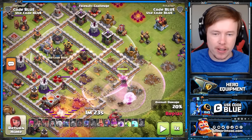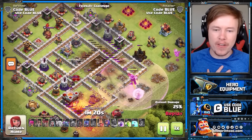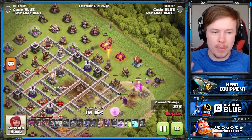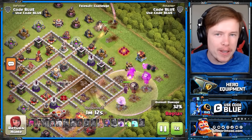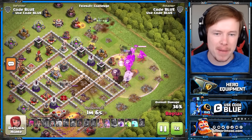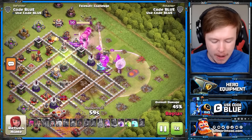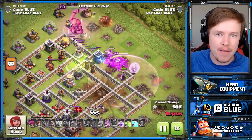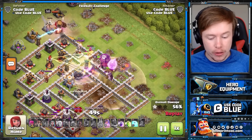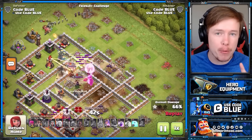We're starting the PEKKA Smash on the right side, king and witch on the top. Worth noting: in all of today's attacks I'm using the maxed Fireball for that town hall level. A lot of you won't be able to max it immediately, so the number of Earthquake spells you need may differ. At Town Hall 11 with a max Fireball, you need two Earthquakes to finish off the Eagle Artillery, one Earthquake to finish off the CC, and zero Earthquakes to finish off Expos or Multi Infernos. I brought two Quakes but only needed one.